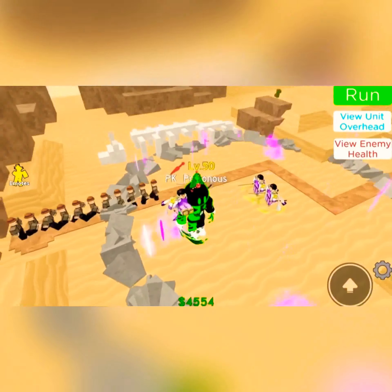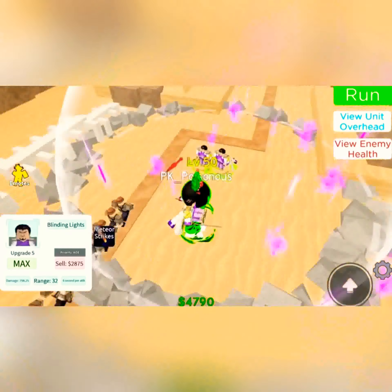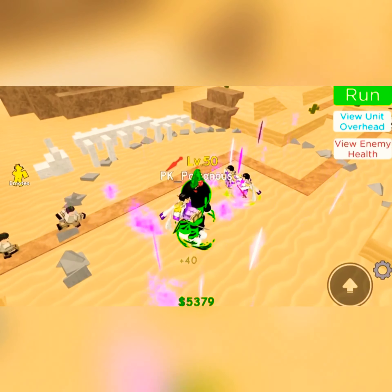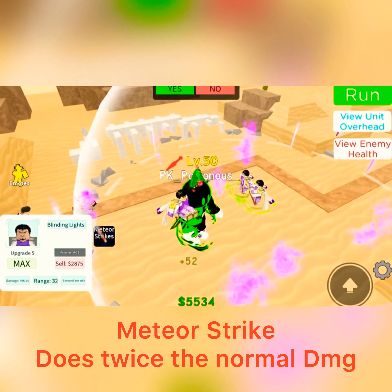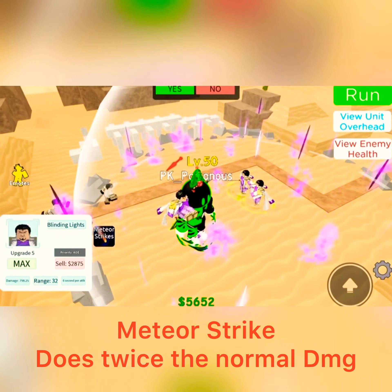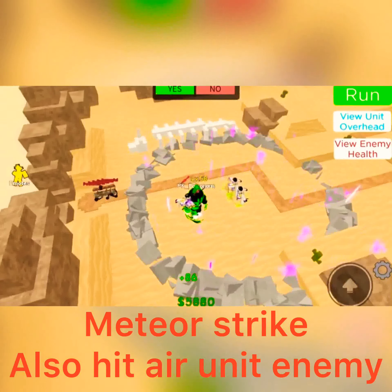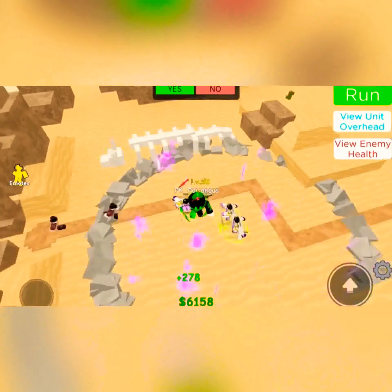He's just going to shred them. Why Blinding Light is good: he has full AoE, so anything in his range will take damage — not just a line like Stark. The whole circle is taking damage. He also has a move called Meteor Strike, which does twice his normal damage. So since this guy does around 800, his Meteor Strike is going to do 1,600.